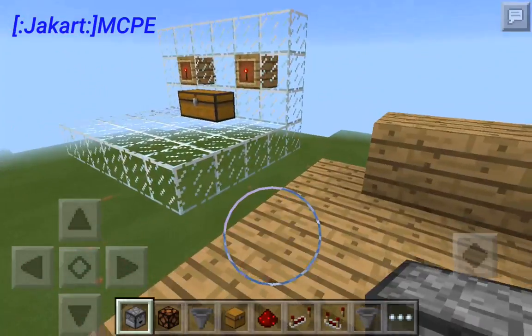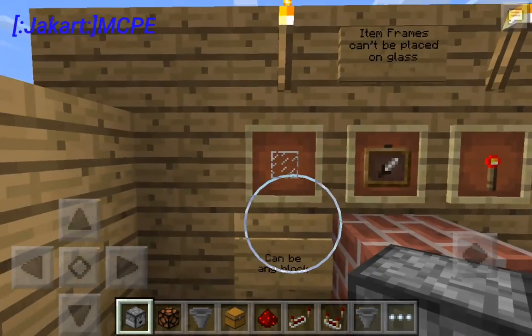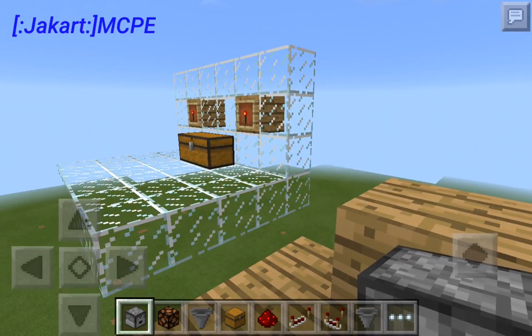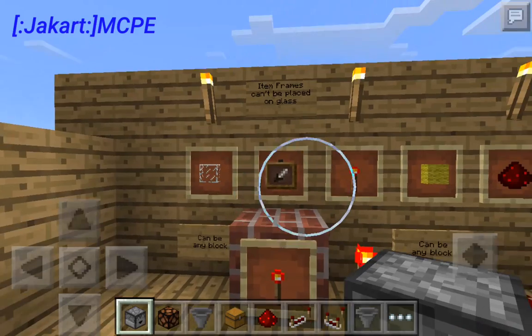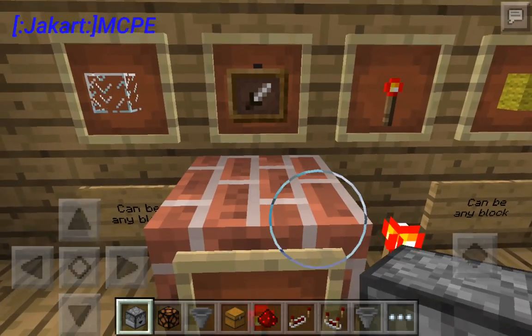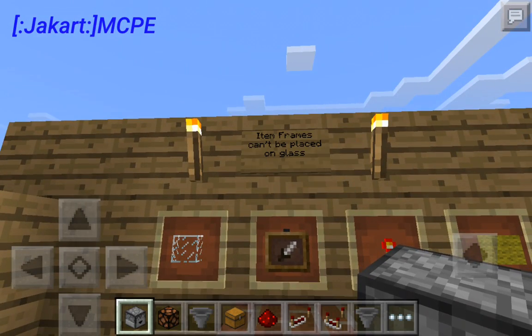Let's go ahead and begin showing you how to make this. Here are all the materials you're going to need. You're going to need glass, but that's just for me so you guys can see through the platform — it can be any block at all. Then you're going to need an item frame and a block that you can place an item frame on, which is why I put this up here — item frames can be placed on glass.